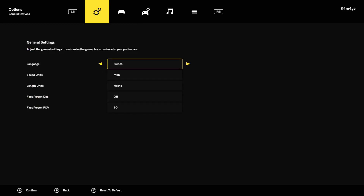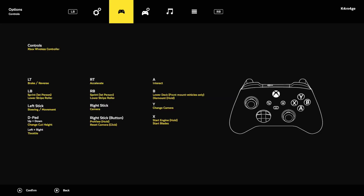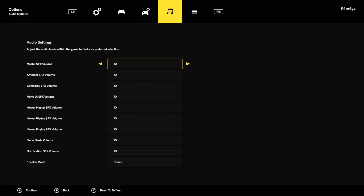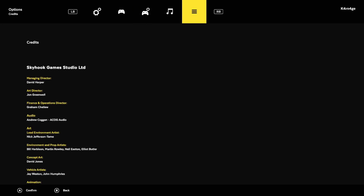There are a couple of languages to choose from. I want first person — you can also do third person. I prefer first person, but I think when we're on the vehicle it goes third person anyway. Probably first person on foot and third person for driving around would be my personal preference. There are a couple more options and sound options — not going to mess with anything there. There are credits as well.